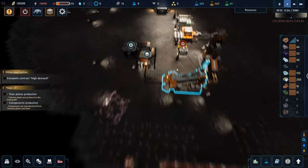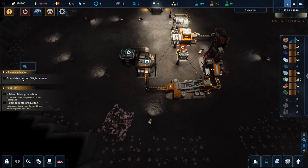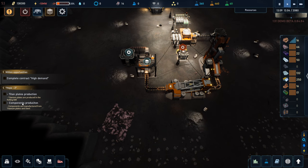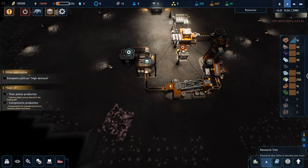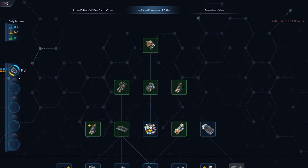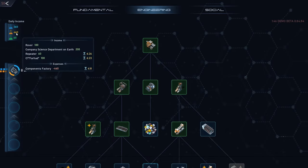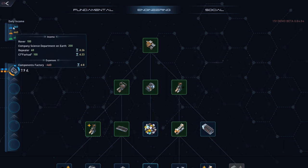So yeah we're moving and we're grooving. We've got a couple of objectives: one, we need to complete a contract called High Demand, and then we need to start producing titanium plates and do component production. I think we researched the components thing — let's take a quick look at the research tree. That's still underway and hopefully we're getting enough research points to do it — looks like we are.